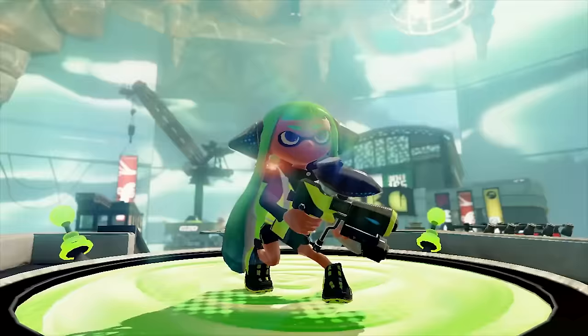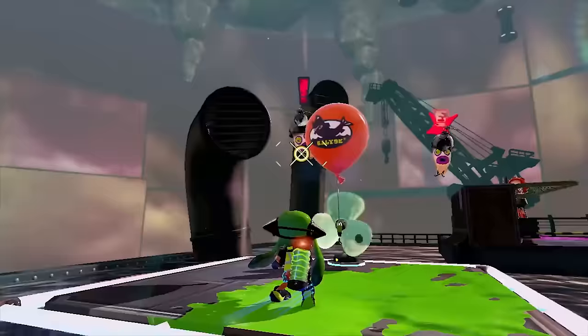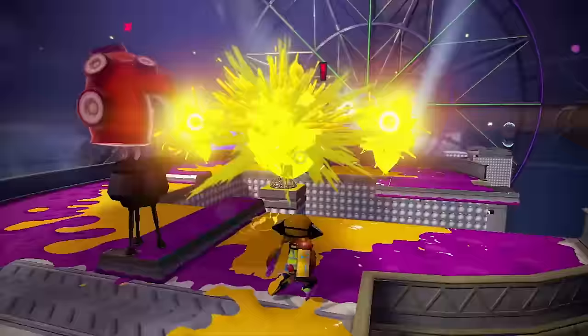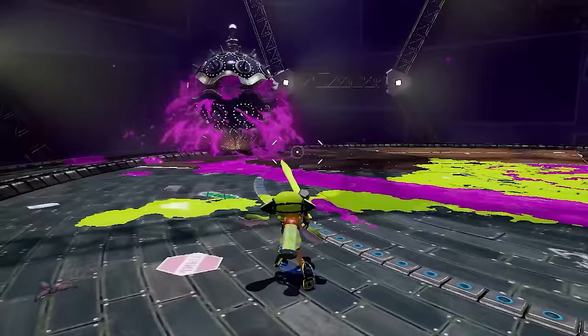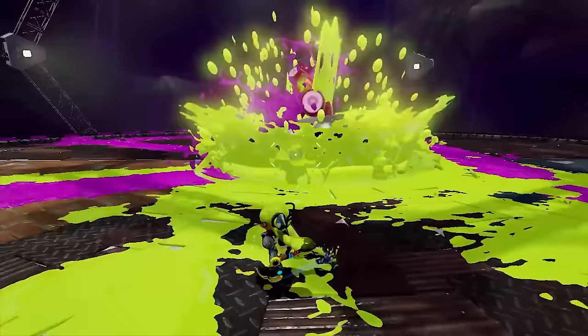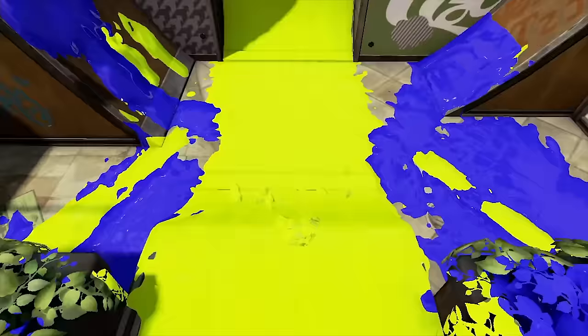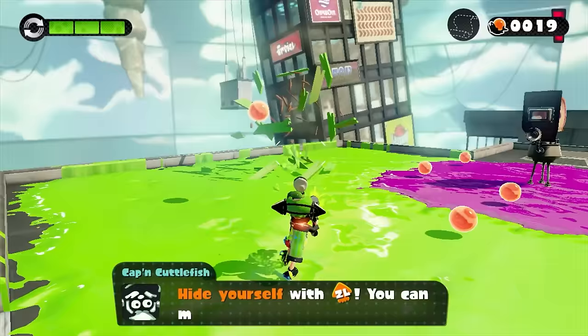Splatoon 1, at launch, was fairly bare-bones, especially for a game with a $60 price tag, but one thing that was there from the very start was the first ever rendition of Hero Mode. This mode, presented as side content to complement the game's versus multiplayer, took the game's inking and swimming mechanics and pushed them in an entirely new direction. Rather than battling in symmetrical arenas against a team of four, a player would be tasked with fighting and climbing their way through linear obstacle course-style levels, introducing a whole slew of new mechanics, ideas, and opportunities.